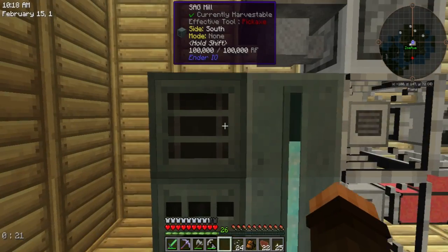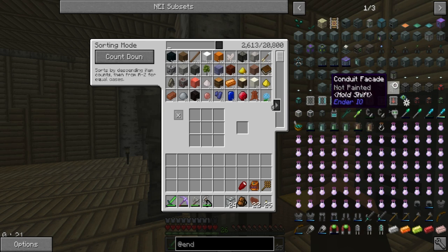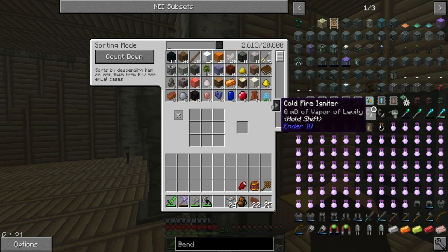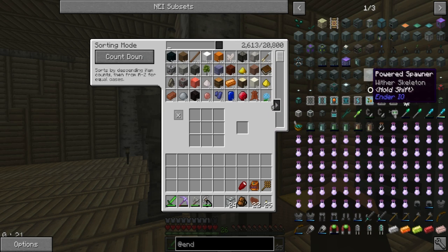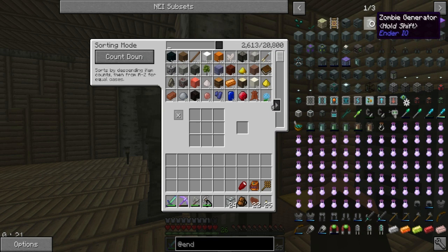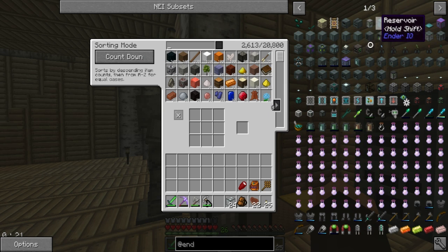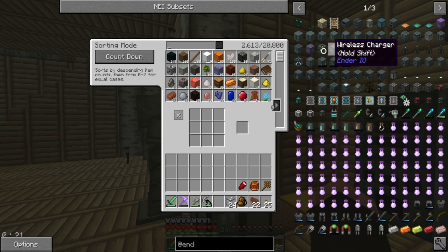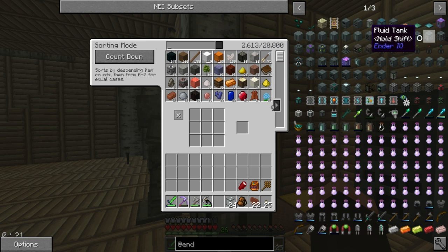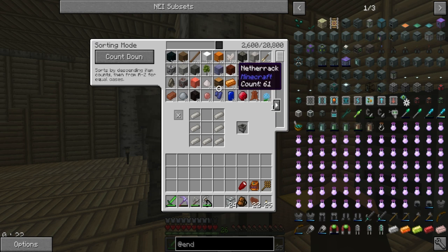Got some fused glass here. I was working on making something with Ender IO — oh right, I was making a Reservoir, that's what I was making. Let me find it on the list. That's a Dimensional Transceiver, not what I want. Obelisk, Soul Binder, Vacuum, Crafter, Fluid Tank... ah, there we go — Reservoir!